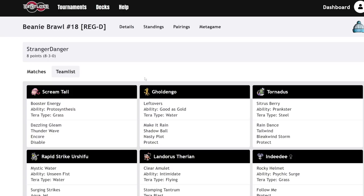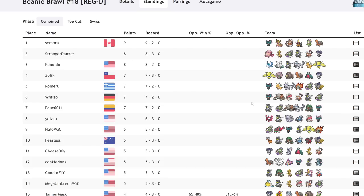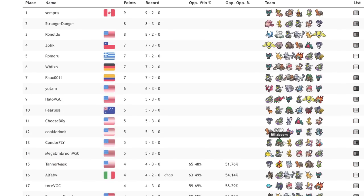A King Gambit team won the recent Beanie Brawl. We see Rapid Strike Urshifu everywhere. We're in a physical metagame at the moment, in my opinion, and I think that if you recognize that, you can get a lot of value out of this. There are a few great users of the Rocky Helmet in the current format. If we look at Pikalytics and look up the Rocky Helmet, we can see who the top users are: Tornadus, Amoongus, Landorus, Cresselia.